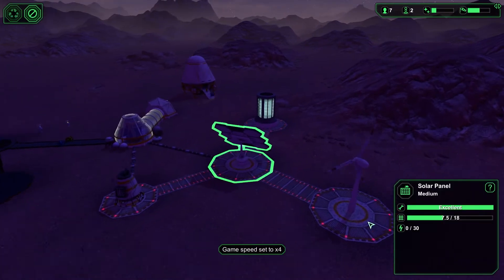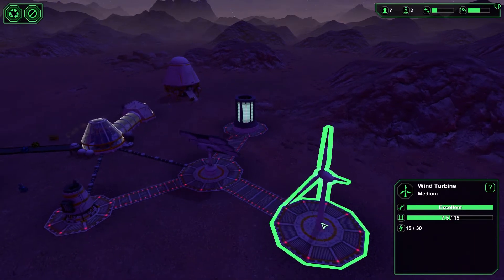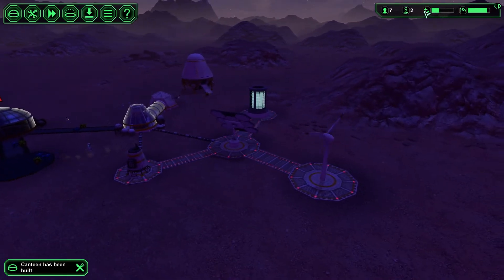Let's speed up a little bit. The solar panel is no longer generating any power, but luckily the wind turbine is. So we're still making more power than we're using — so that's awesome.